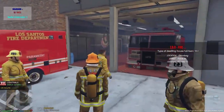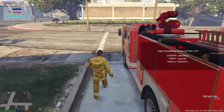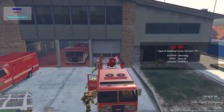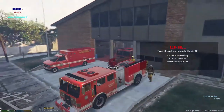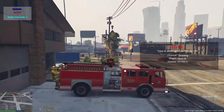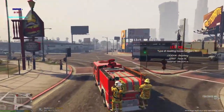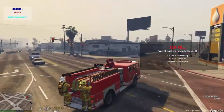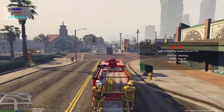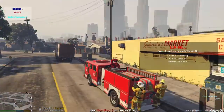Looks like we got a fire - location is Strawberry Street, Forum Drive. We'll grab this fire truck and respond to that. I got a crew with me, so that's kind of cool - we got some help. Hopefully everybody can get in - come on man, move it faster than that! I'm en route. Oh, that's just right down the road. Probably need to change the sirens around just a little bit but it'll be fine for now.